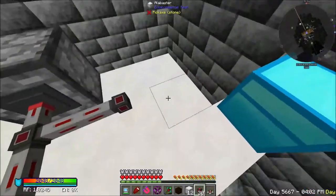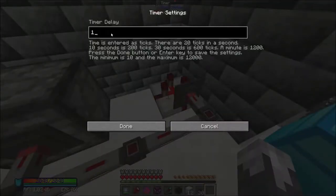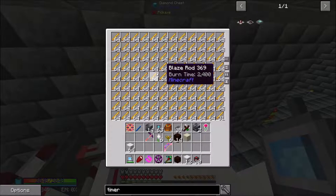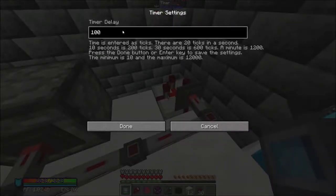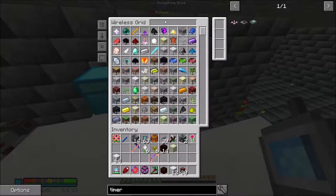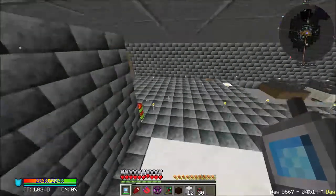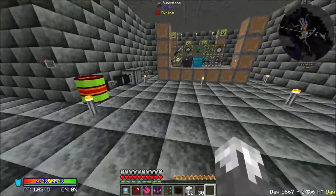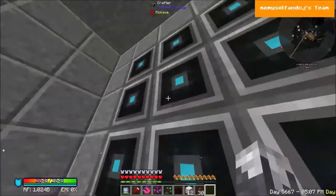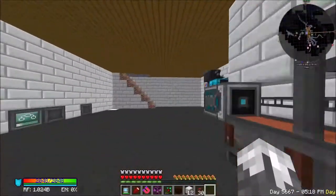We are back. It is time. We need to set up a timer for this. Blaze rods have a burn time of 2400, so let's just go ahead and put this on 2400 and be done with that. Our item conduit should be done now. Why is this not crafting my item conduit?